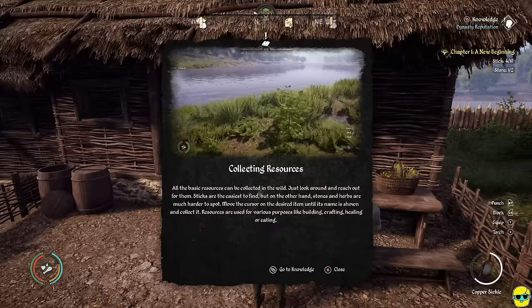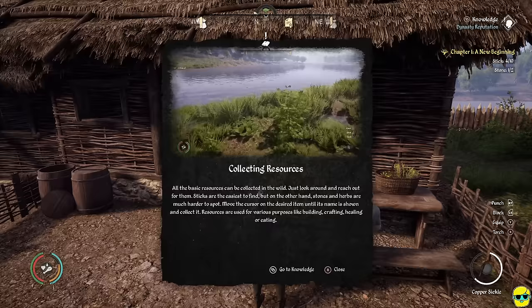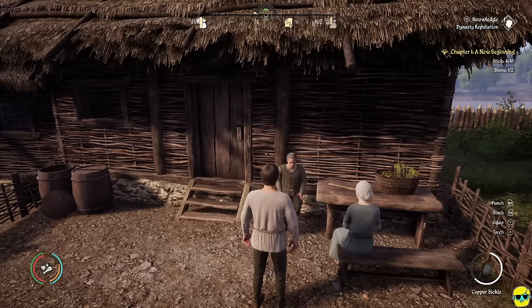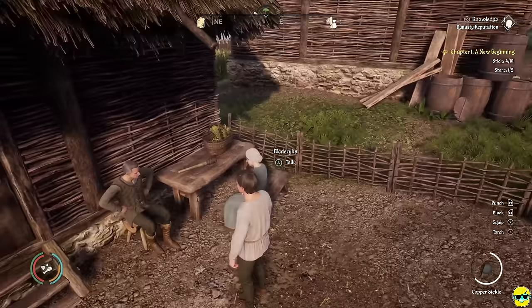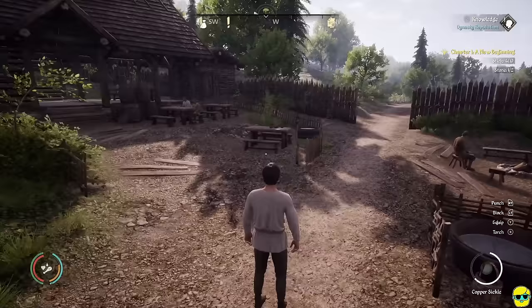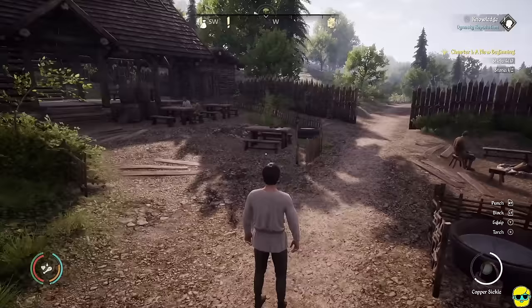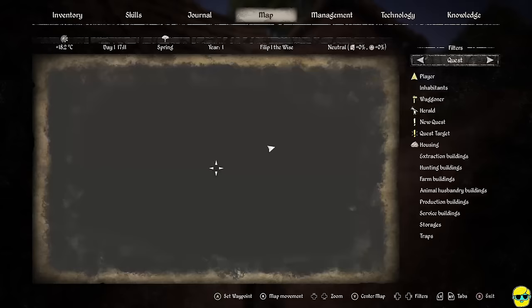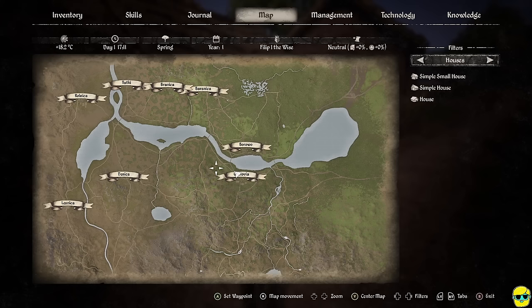This completes the first main quest. A new quest called 'A New Beginning' is given — it wants us to get four sticks and two stones, and if you've already been collecting them it updates retroactively. Now on the compass there are all sorts of icons that have appeared: vendors, quests, and more. Let me show you the map to see what we're looking at.